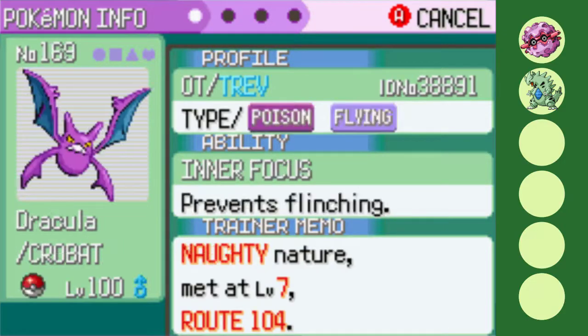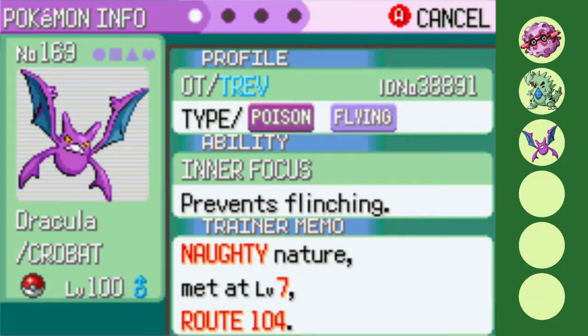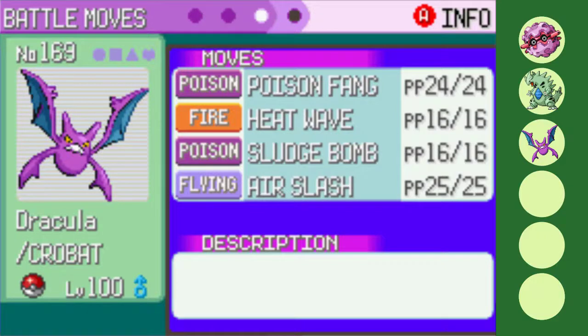All Kaizo E4 runs need a fast mon that can outspeed the Kaizo Elite, and that's just what Dracula the Crobat is here to do. I don't even need a plus Speed nature to do so thanks to the badge boost, so Naughty nature it is. Not only are Crobat and Tyranitar similar in sharing a mixed attacking nature, but also in the fact that Crobat is holding the Sharp Beak to boost one of its STABs. Air Slash takes advantage of that buffed power, alongside Double Poison STAB and Heat Wave for coverage.